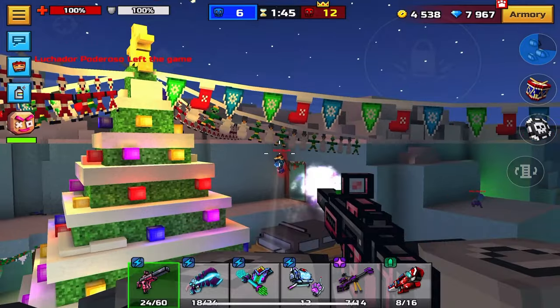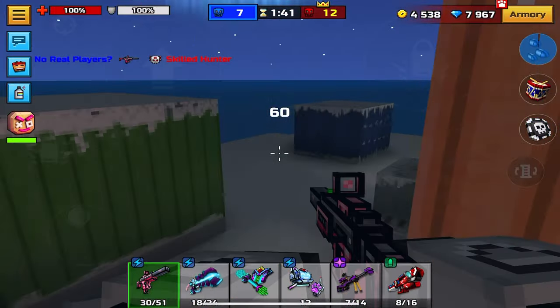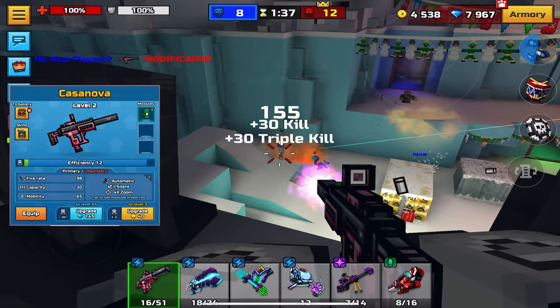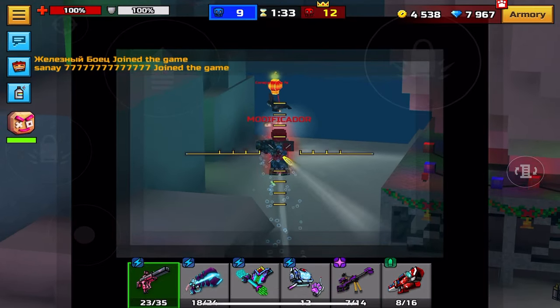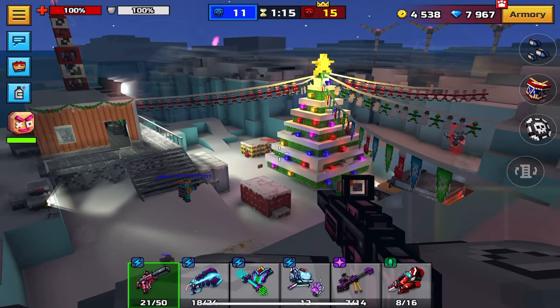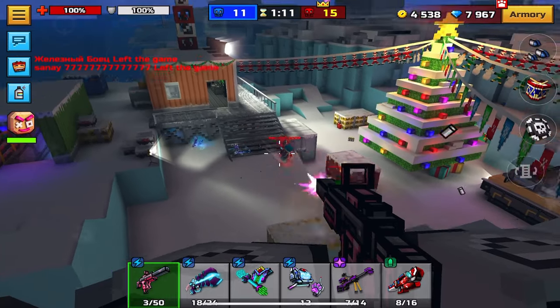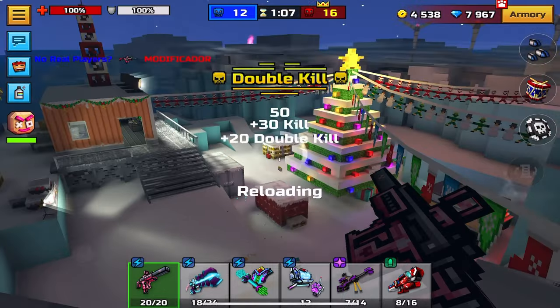We'll start off with the primary category — these are just in order of how you unlock them. The first one I recommend getting is Casanova. This weapon isn't really the best primary in the game, however for lower levels it's going to be a very good option. Its DPS is decent and it's pretty well balanced, especially because you won't be playing against level 65 players, so you don't have to worry about sweats one-shotting you all the time. It's just generally a good pick.